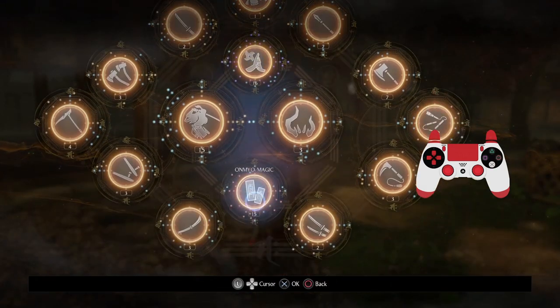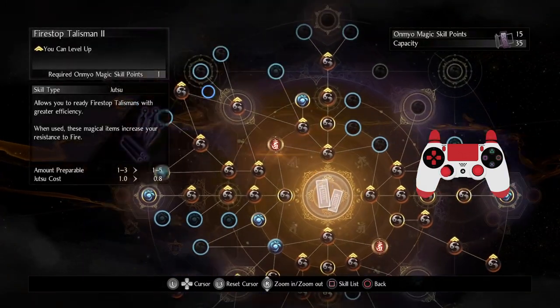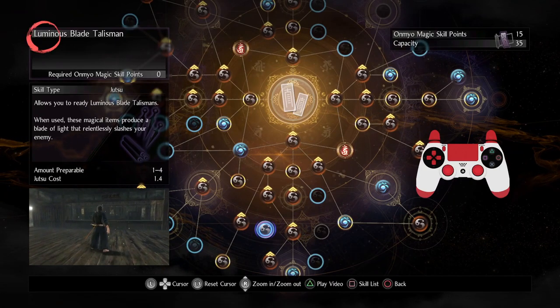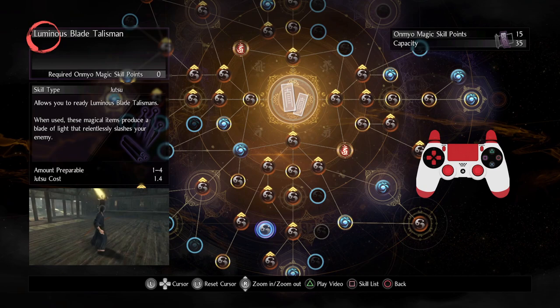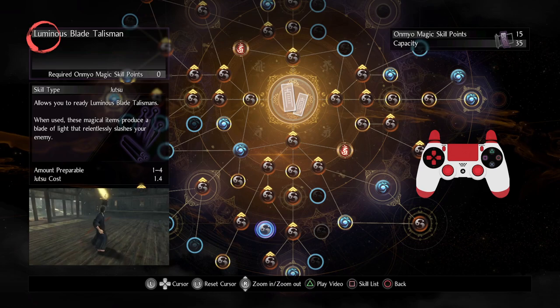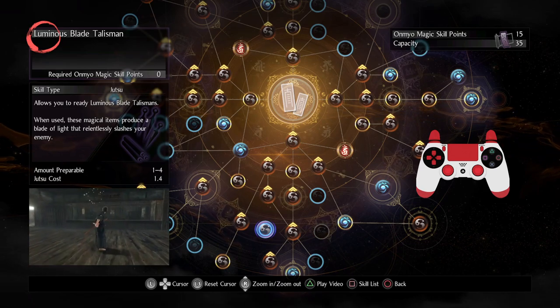Let's go on to magic. There is only one hidden magic skill — Luminous Blade Talisman. It's actually pretty good for keeping certain enemies staggered, and it just looks cool to have a lightsaber come out of your left hand.